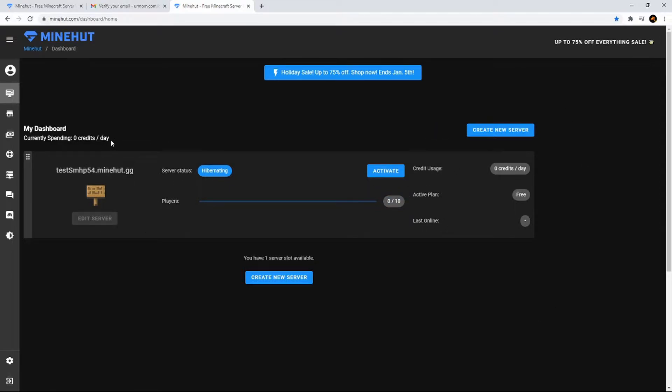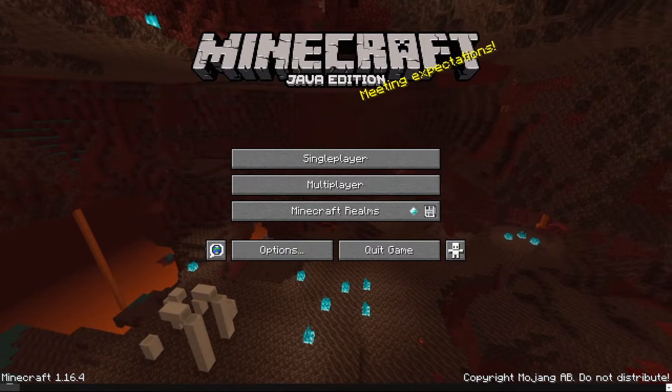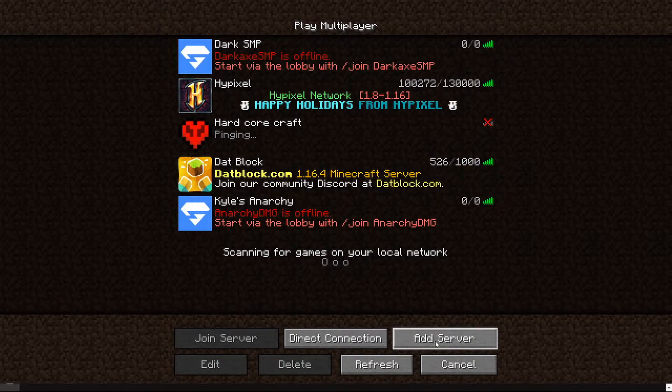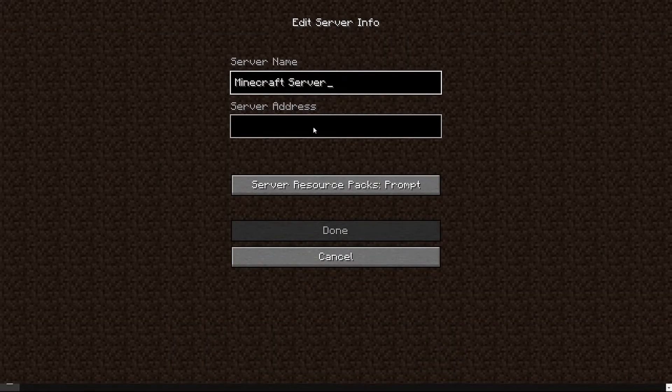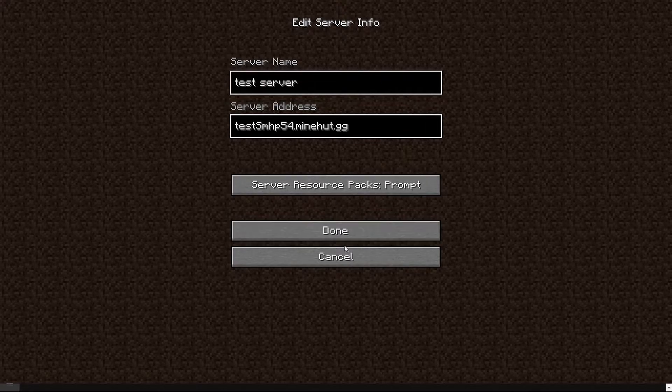Now we're going to head over to Minecraft and I'm going to show you how to activate and join your server. So once you're over in Minecraft, you're going to want to head over to the multiplayer tab and then head down to add server. Then you're going to want to paste your server address that you got from Minehut into there. You can also name the server whatever you want — we're just going to name it test server for right now and hit done.